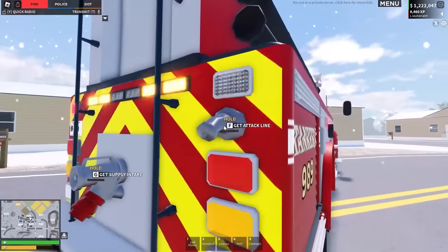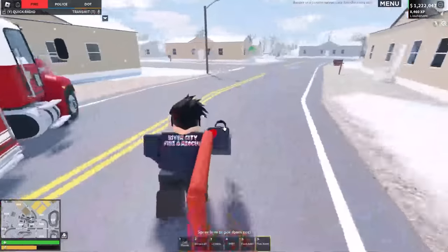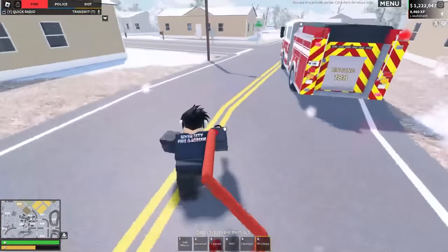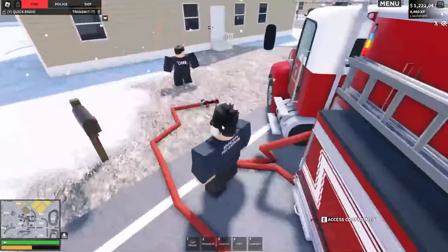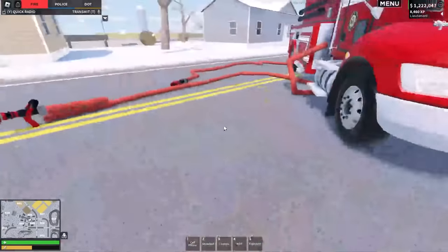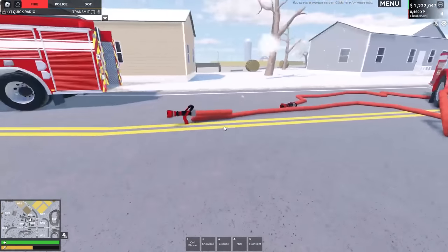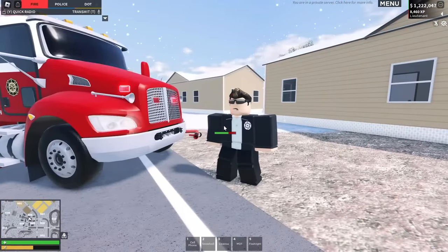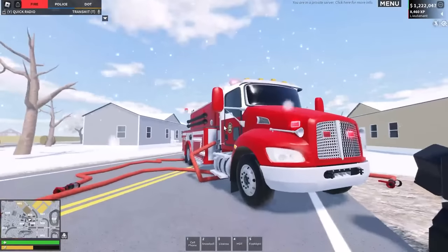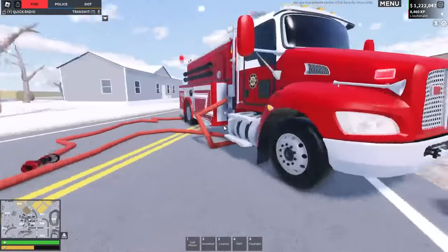Quick heads up: you can get multiple attack lines for one vehicle. As you can see I can get one on this side, and one on this side, and Oli's actually got one there too. So on the tanker at least you can get three attack lines — that's more people than you can actually fit in the vehicle. It's a really nice feature the developers have added, allowing more players to use one vehicle in case they've arrived in a vehicle that doesn't support this.